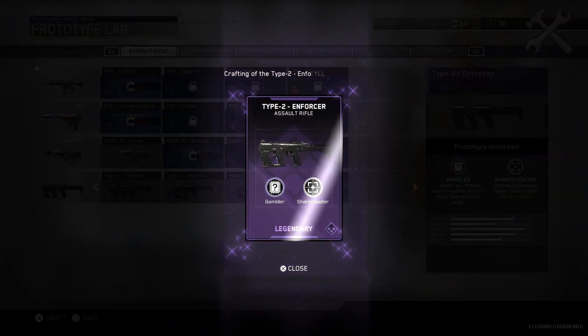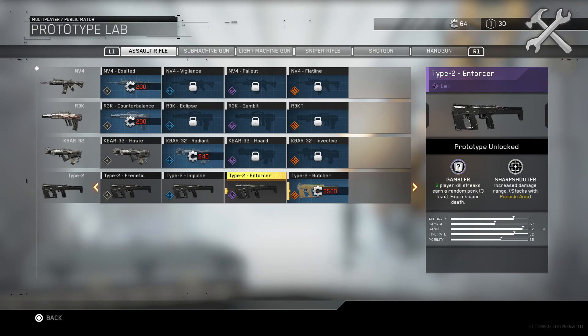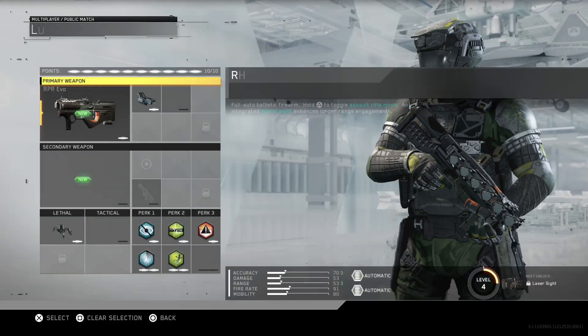I used all my salvage to unlock the Type 2 legendary Enforcer for one specific reason — you can actually run nine perks in a class setup, potentially in Infinite Warfare.